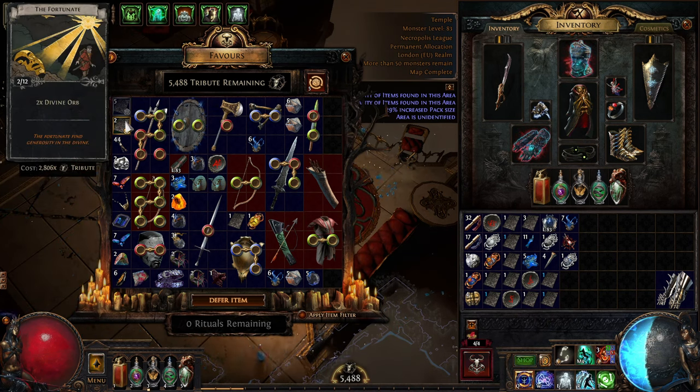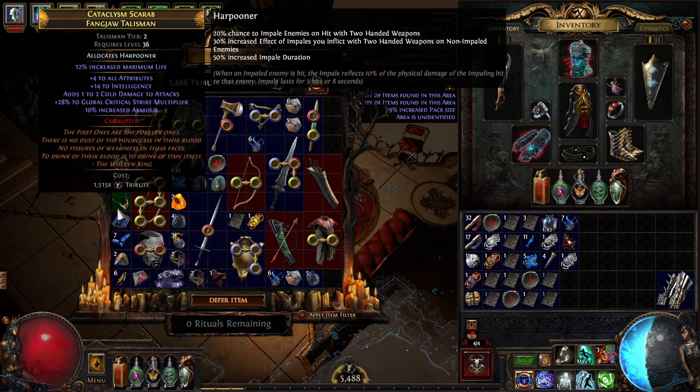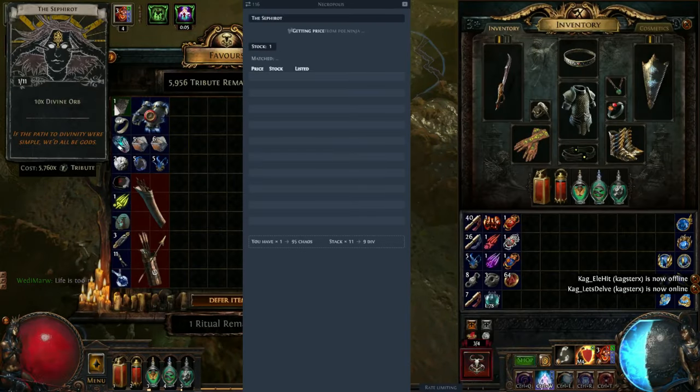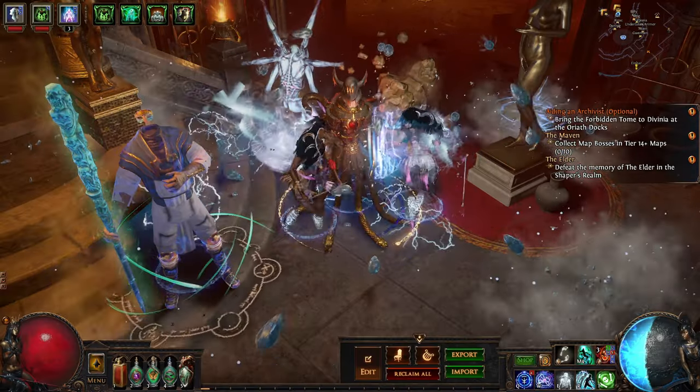The abundance scarab is nice because it gives you so much more loot, but it's not necessary. You don't have to use these expensive scarabs — you can stick to the cheap one to two chaos ones and you'll do just fine. You'll obviously get fewer items, but you still get five reroll attempts, so there are still plenty of chances to pull something decent.